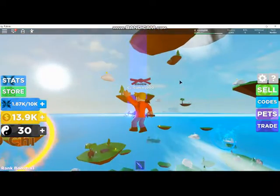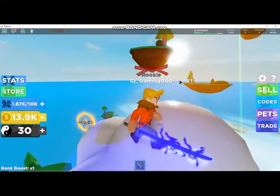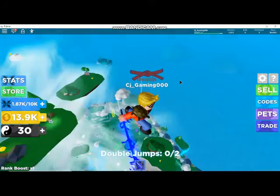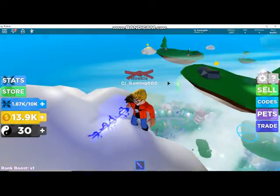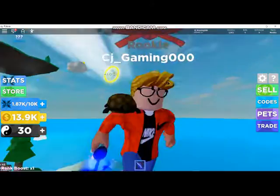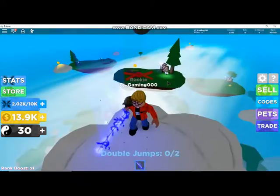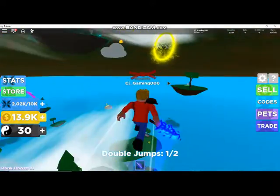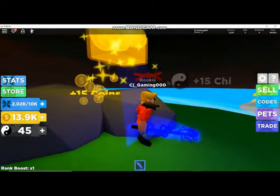I could probably get there from this position if I use the boost - but I don't know where to go from here. Should I try this cloud? Oh, there's someone there - let's get on the tree. The first island is right there. What am I doing? I tried to jump out to it and that was a big mistake - I nearly couldn't get back. I'm gonna try going out... totally failed.